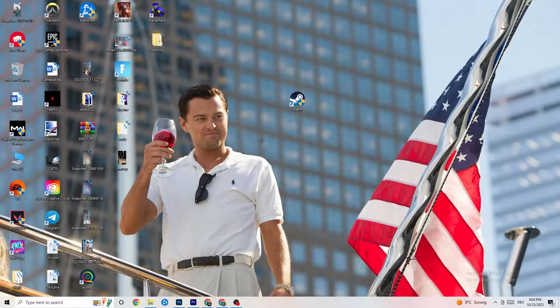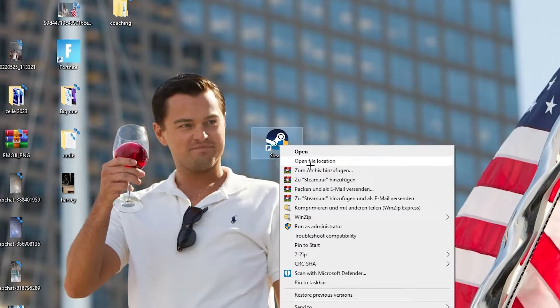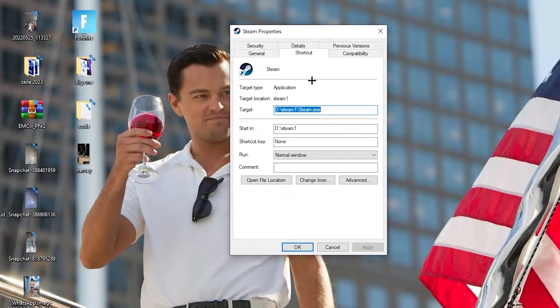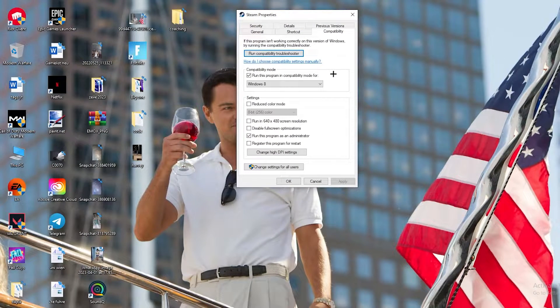Launch your game through the launcher — this will probably fix your issue. If it doesn't work, take the launcher shortcut again, right-click it, go down to the very bottom where it says 'Properties', and left-click it so the tab pops up. Then navigate to the 'Compatibility' tab and click on it.